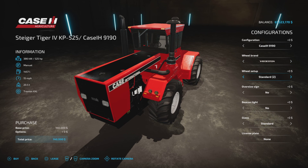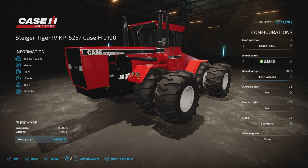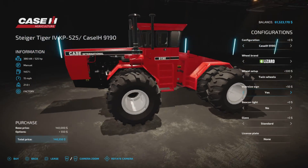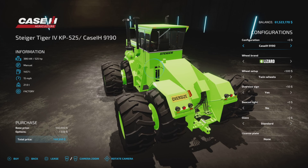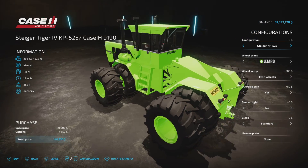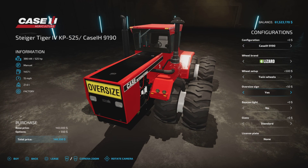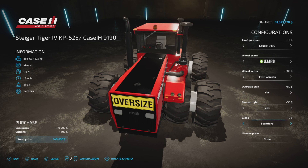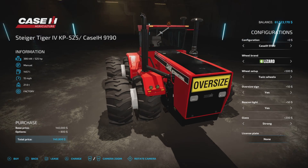Vertistein has standard, twin, standard two, twin two, and then back to Lizard. There's an oversized sign option — yes or no — that puts it on the front, and a little one on the back as well, same with either the bright green Steiger or the CASE. Beacon yes or no, glasses standard or strong as in tinted, and a license plate — and that is all your options.